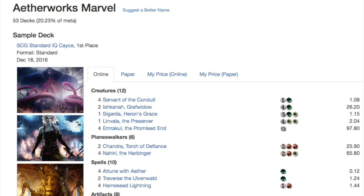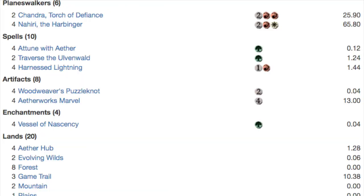It runs Servant of the Conduit, Ishkanah, which is very good because you will have stuff in your graveyard, Sigarda, Ulvenwald Hydra, and 4 Emrakuls. It has 6 Planeswalkers: 2 Chandras and 4 Nahiris. Nahiri being an alternative condition to bringing Emrakul. At the end of the day, you just want to get that big Emrakul into play.